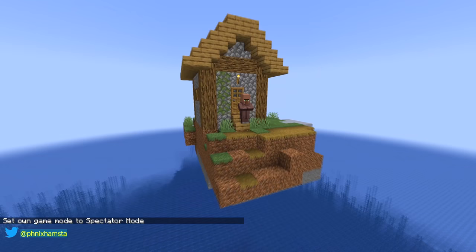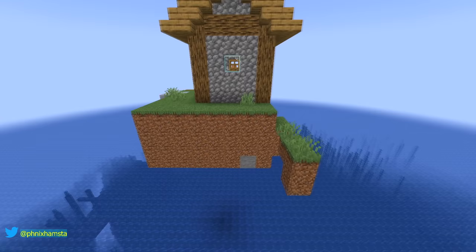To quickly explain, world blending is a feature in 1.18 Minecraft which attempts to smooth old world generation with new world generation, so sometimes you're going to get floating villager houses like this one.